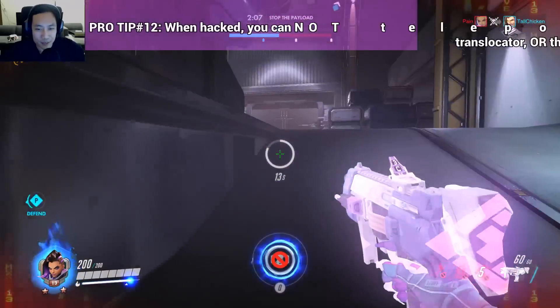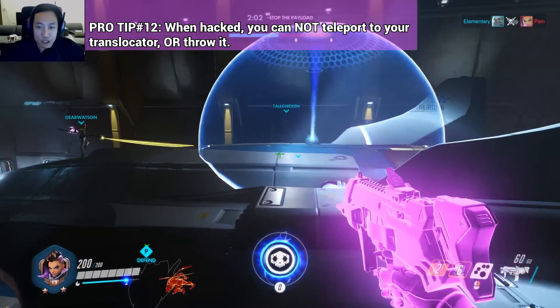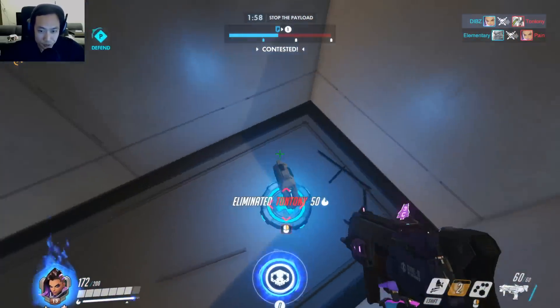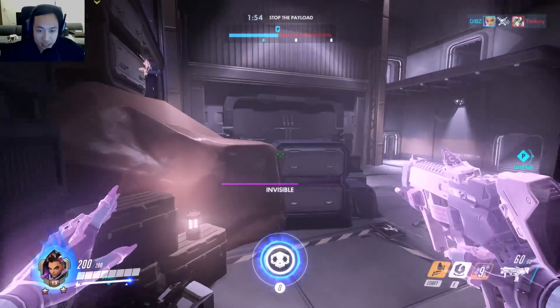I was trying to teleport up there, but I got EMP'd. If you get EMP'd, you can't do anything — you can't teleport, you can't even use your teleporter. You always want to make sure you don't get hacked by the enemy Sombra, because your escapability is completely gone.